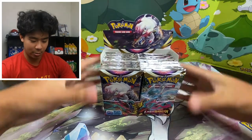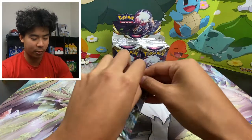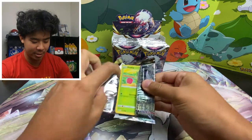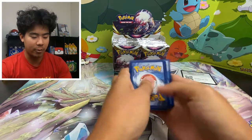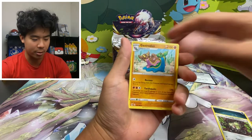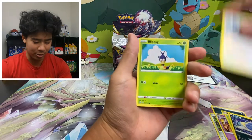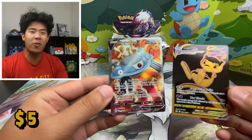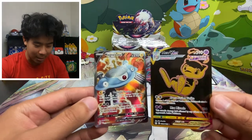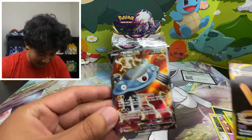Let's get right into it with pack number one. We got the Gardevoir — let's see if we can get some first pack magic today. Code card for you guys. I can't believe I'm finally opening a booster box of Lost Origins. First one — oh we got a double! We got a full art Magnezone, holy moly! That is what I call first pack magic right there!